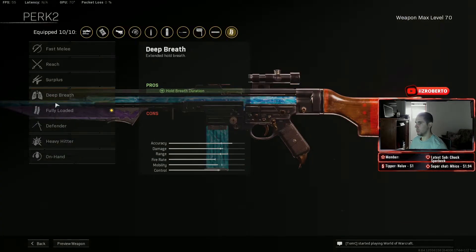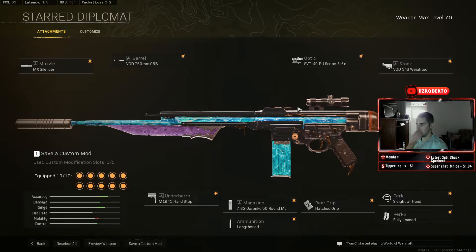We're also running Lengthened, Hatched Grip for recoil control and flinch resistance, Sleight of Hand, and Fully Loaded. This gun has always been good since Vanguard, hits hard, doesn't have too much recoil, and has a really fast reload thanks to Sleight of Hand. A great choice for assault rifles right now.